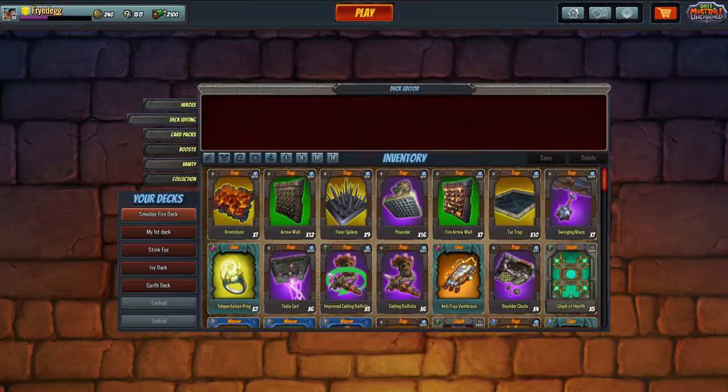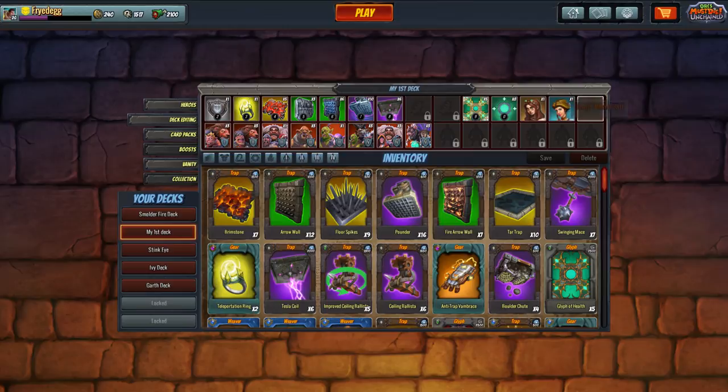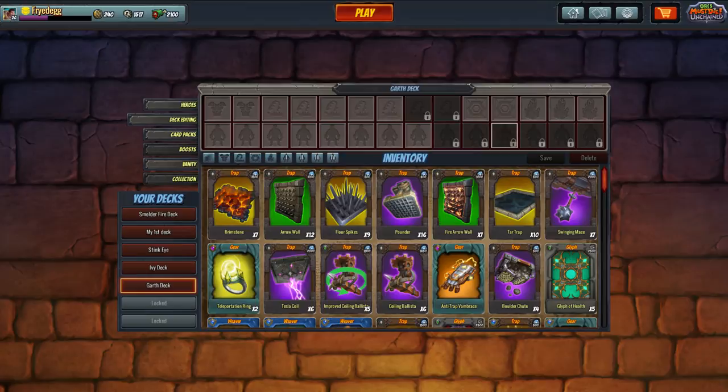Here's what an empty custom deck looks like. I've unlocked some extra slots beyond what you start with at level 3. Anything with a lock next to it means you don't have that slot yet. If you mouse over it, it tells you what level it unlocks — for example, level 23, level 26, and so on.